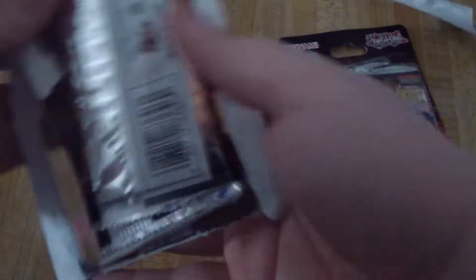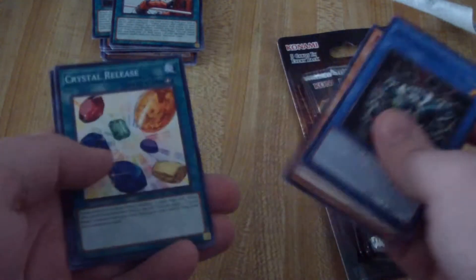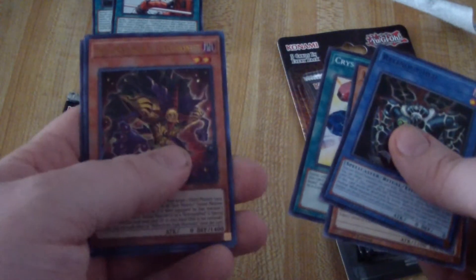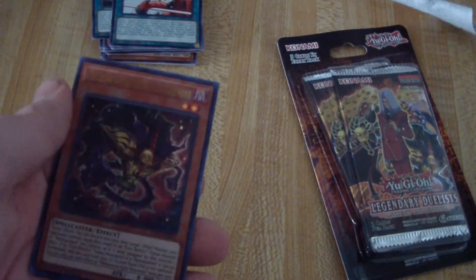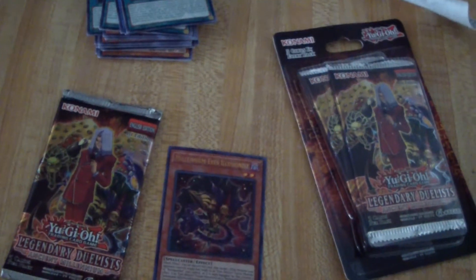Not really big on Ojamas. Starting off with Relinquished, Insect Queen, Crystal Release — oh, here we go: Millennium Eyes Illusionist! That's one of the ones I was hoping for. That's awesome! And Ojama Simulation. So I got my first holo — or maybe my only holo, who knows.